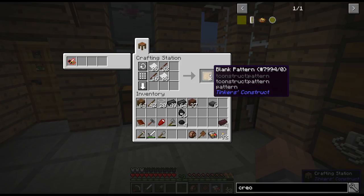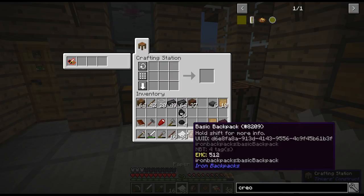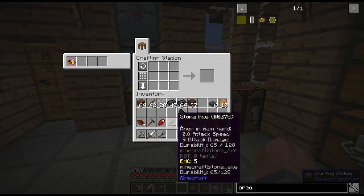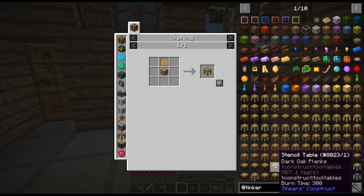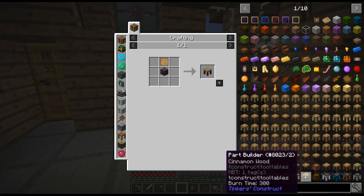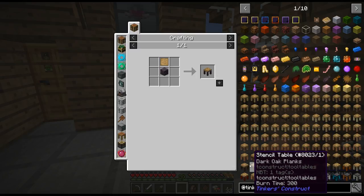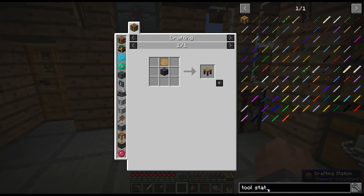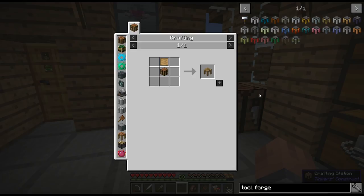Let's go ahead and make some patterns here. I'll need six patterns, then two, four, six, eight, ten — let's start with this many. I'm going to check the recipes real quick to make sure they're not different. The stencil table is default, but where is the tool station? It takes a tool station and I'll make it with the normal recipe. I wonder why it doesn't show up. We still need the pattern storage too — let's search for 'pattern chest'. Those are pretty basic.